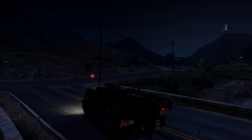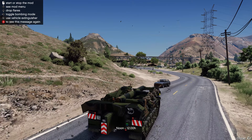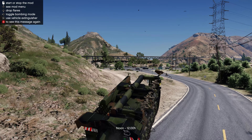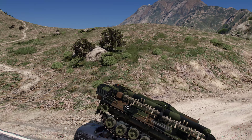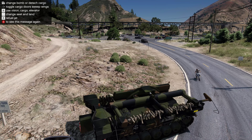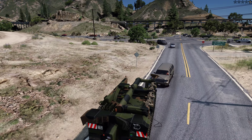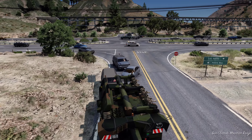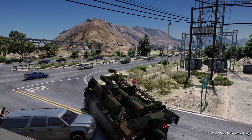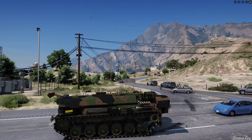This vehicle doesn't have any weapons — it's really just a mine clearer. You can ram other pedestrians, drive over cars, do some damage, get stuck on vehicles. But yeah, no weapons or anything. It does have the animation for the mine clearing device, and this was just a fun mod I wanted to do.